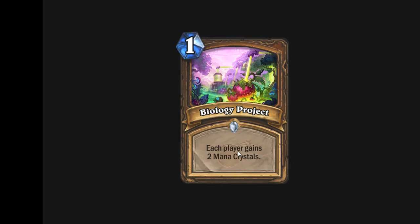The last card: Biology Project, 1 mana — each player gains 2 mana crystals. I'm not sure if this will see a lot of play but it's definitely powerful. If you build your deck knowing you're using this card, you can plan around the extra mana, while your opponent built their deck to play normally with lower-cost cards. You can take full advantage of it and they might not be able to. I think that is a very powerful card and I expect it to see a lot of play at the start of the format. That's my review of the new cards that were released.